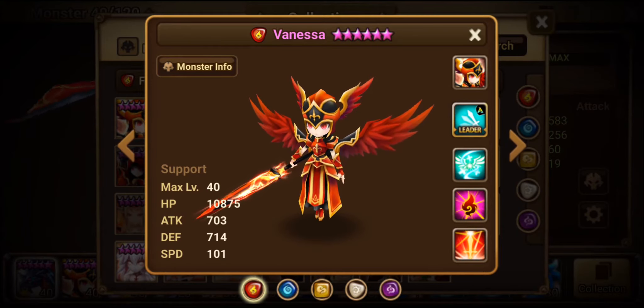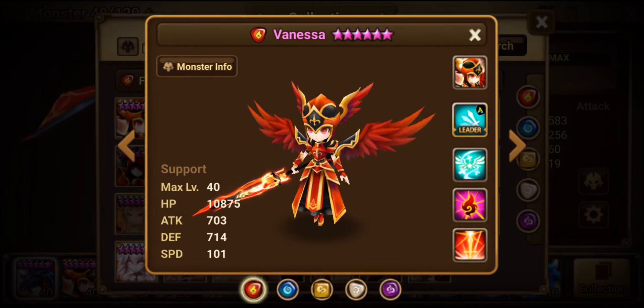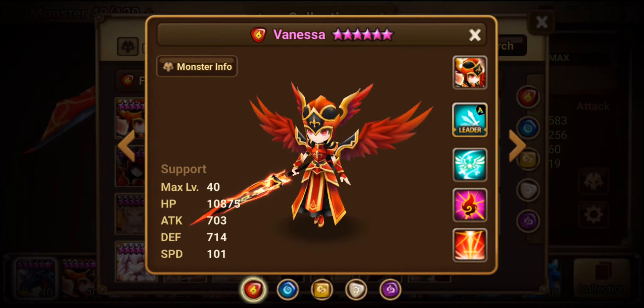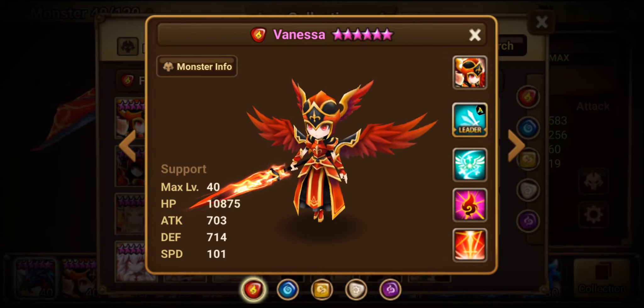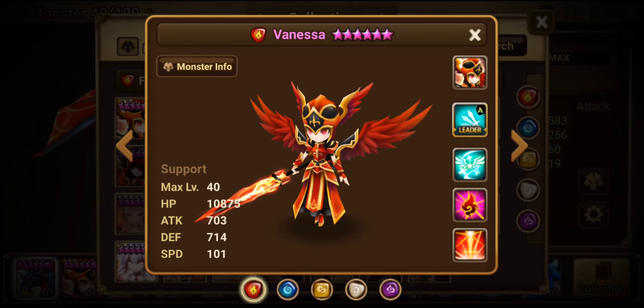Jumping right into her stats, she's at max level, level 40, fully awakened. This is what they're gonna look like. She has moderate speed, pretty high defense, a little on the lower end HP — I'd say mid to low end HP — which is pretty decent for a nat 5. Her attack is pretty low, so this is a support unit's stats.